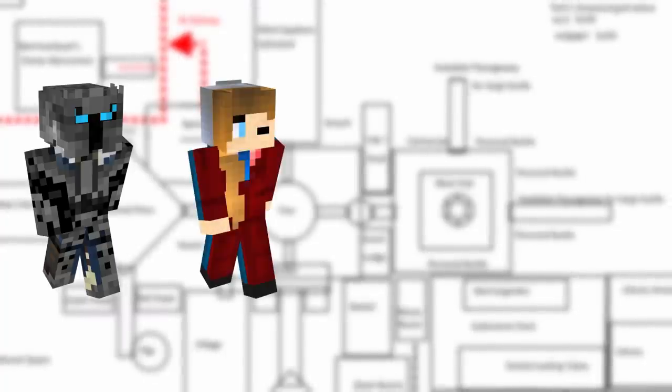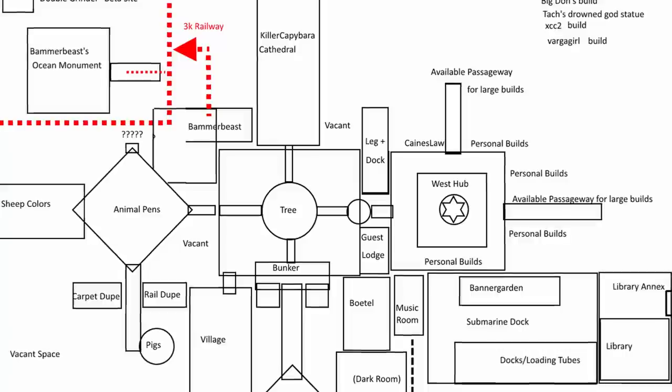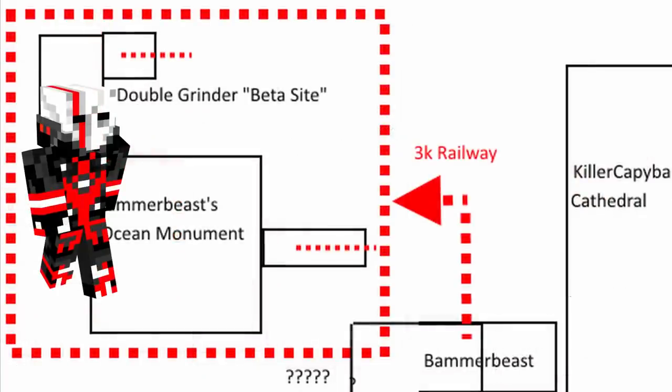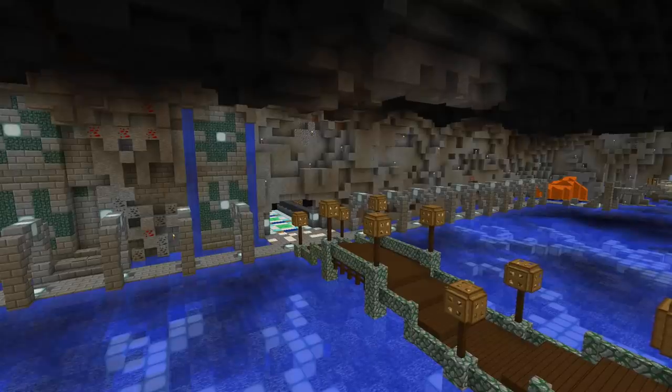However, the main builders of Bowdecken were Kaneslaw, Legato Underscore, KillerCapybara, and BammerBeast. For the construction of Bowdecken, it was split in two sides: Kaneslaw built the left side, Legato built the right side, KillerCapybara built the back side, and BammerBeast built his own area. To make this easier to explain, I will start with the back side.